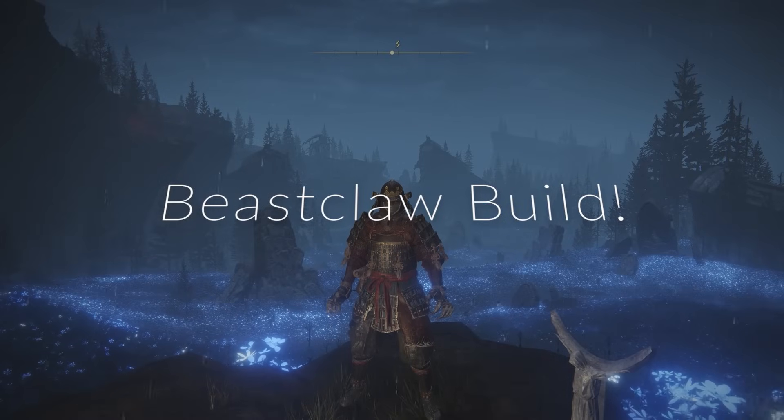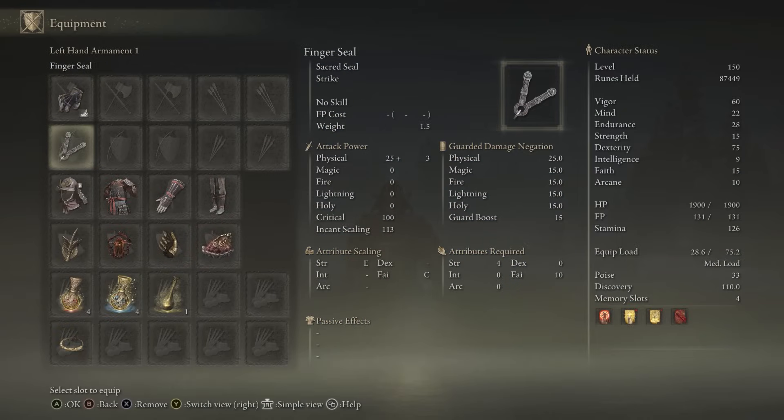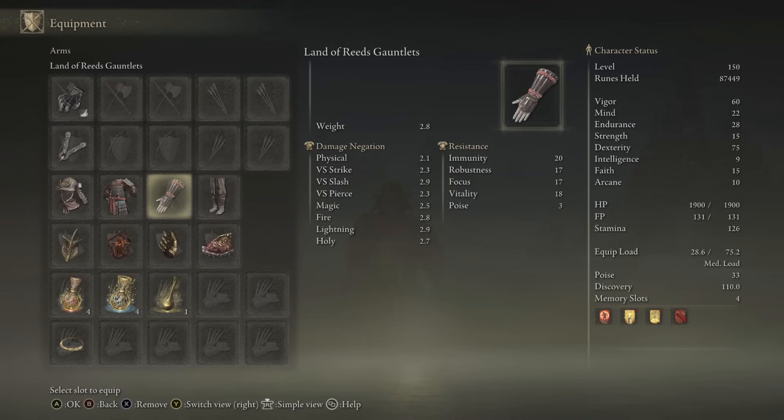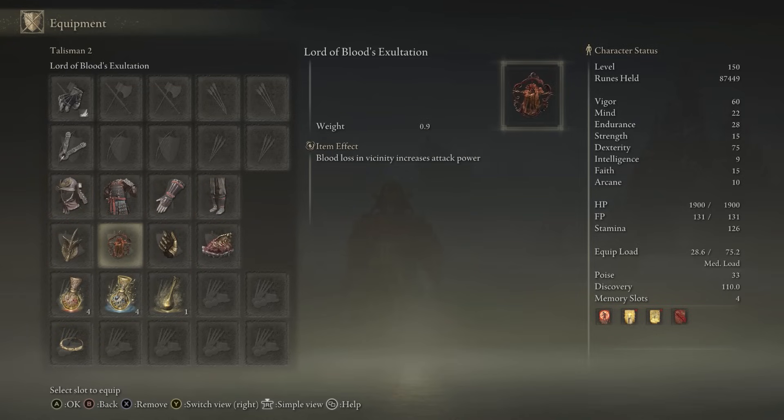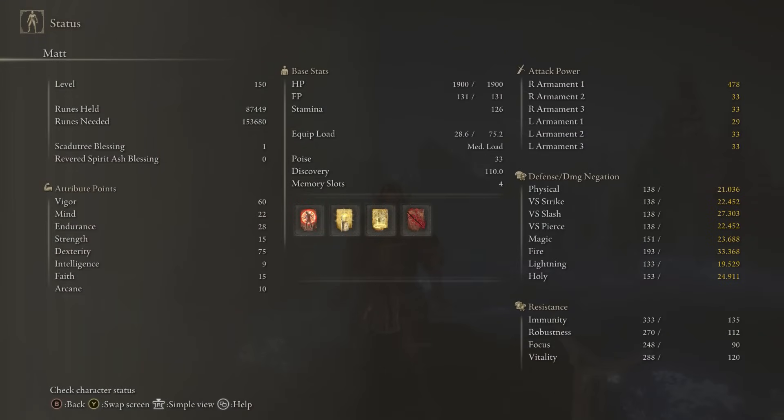The location behind me — I'll show you a guide on my other channel; you can get there really early. We have the Beast Claw build with Keen Beast Claw at plus 23, preferably plus 25. Any seal for buffs, Samurai set on. Same Talismans: Winged Sword Insignia, Lord of Blood's Exaltation, Millicent's Prosthesis, Shard of Alexander, and of course the Thorny Cracked Tear and Faith-knot Crystal Tear as well. Same stats: 60 Vigor, 75 Dexterity with Millicent's Prosthesis, 22 Mind, 28 Endurance, 15 Faith — that gives us 25 Faith with the Faith-knot Tear, so we use Flame Grant Me Strength, Golden Vow, Blessing's Boon, and Blood Flame Blade for good bleed.